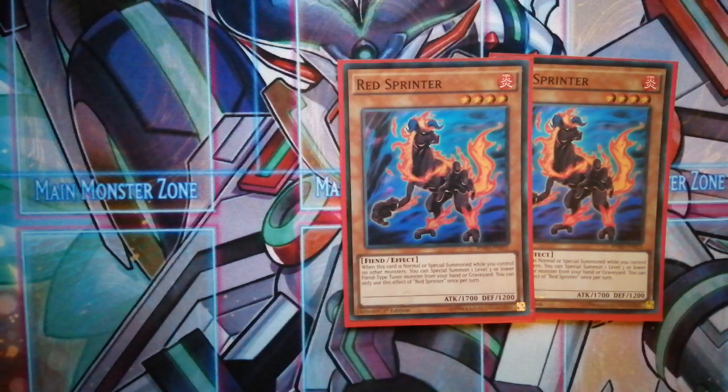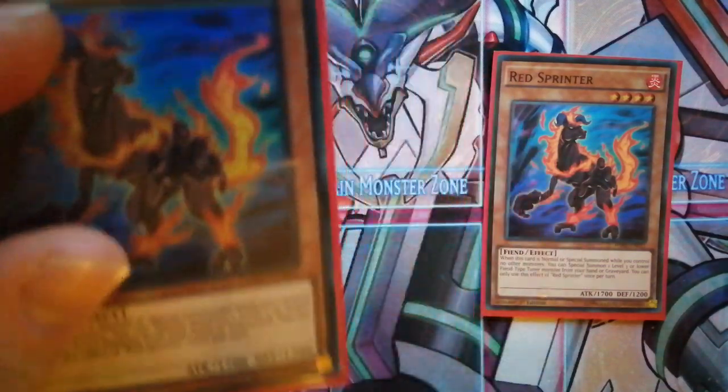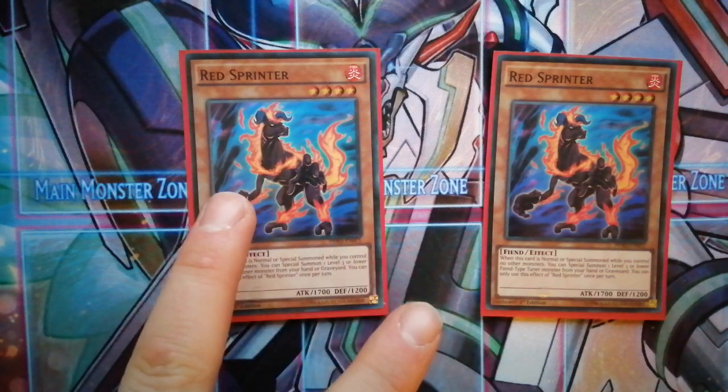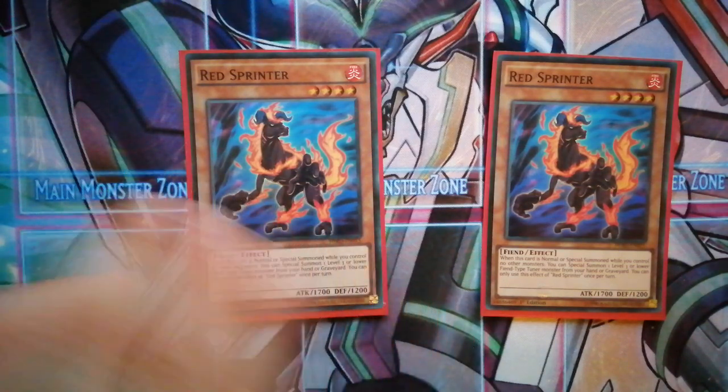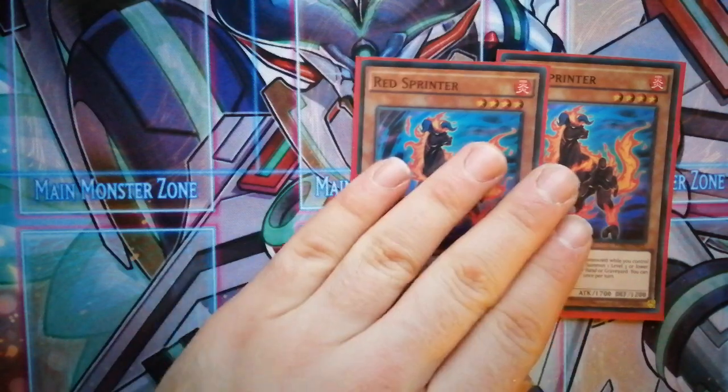Next we're running two Red Sprinter — three is too much. His effect is when this card is normal summoned, if you control no other monsters, you can special summon a resonator from your hand or graveyard. So if your opponent wipes the board and you topdeck him, you summon and then bring back a resonator and go off on crazy plays. Even at one card — if you have this and Crimson — you normal summon Crimson, go into Red Rising, then Red Rising into Red Dragon Archfiend, and Crimson's effect searches Red Nova. Literally it's one card when you think about it.